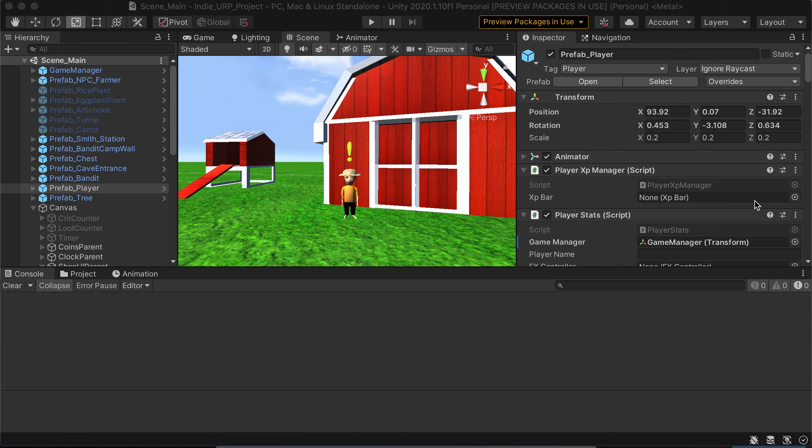Right now I have it set up for three different quest types: kill quests — kill a certain number of enemies — delivery quests, so bring these items to this NPC, and then crafting as well, because crafting will be a big part of the game. So craft one tool, or craft three leather armor types — something like that. Those are the categories I came up with to start.